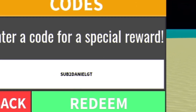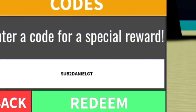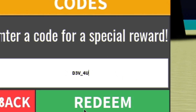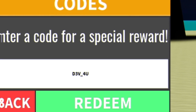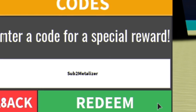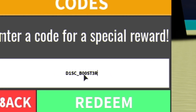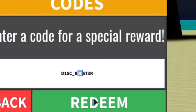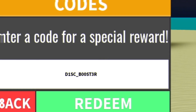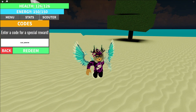The first code is 'sub to DanielGT' — go ahead and redeem that. After that, you have the code 'sub to Metalizer' — enter that code in, making sure you put in the capitals. Then you have the code 'sub to Booster' — make sure you put in two zeros there. And that one's actually expired now, but that's currently all the working codes in Dragon Ball Rage.